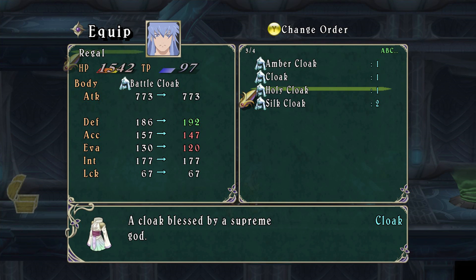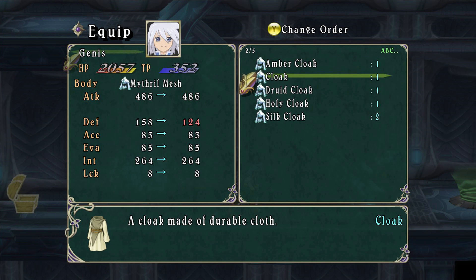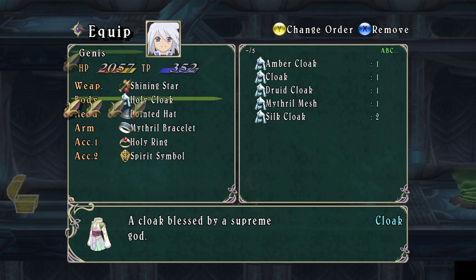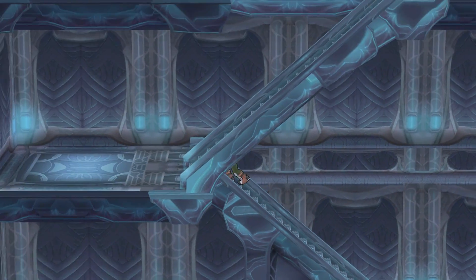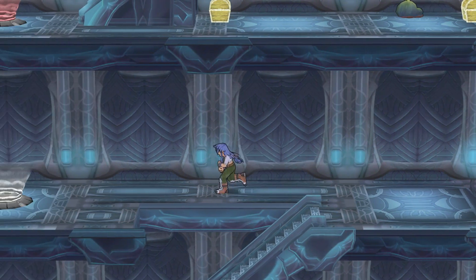But it lowers his accuracy and evasion by quite a bit, though it's a big increase on his defense. It just raises Genus's defense — maybe I'll give it to Genus. Defense is really nice on Regal, but it does hurt him in some ways. Okay, come up here.